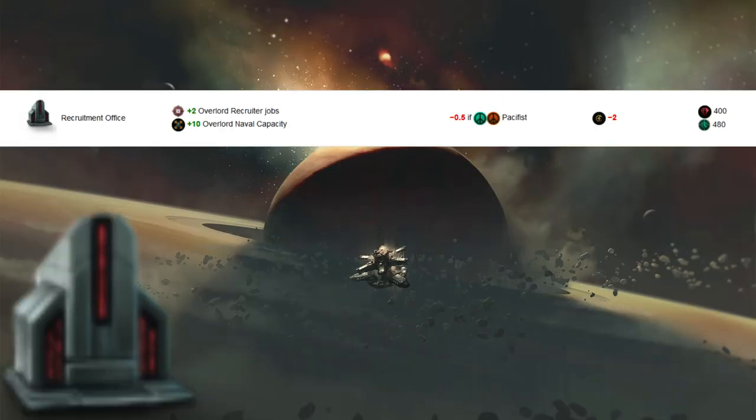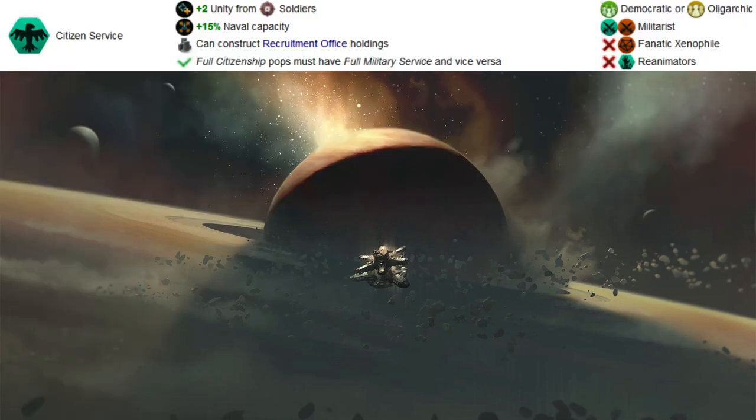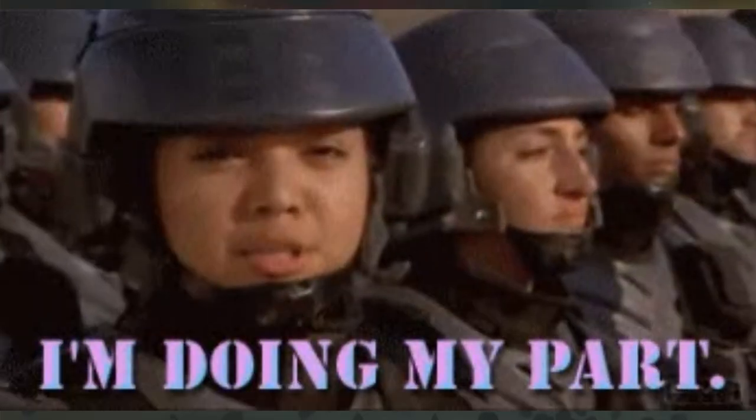The last benefit is the recruitment office holding. Building one provides 10 naval cap and two recruiter jobs on that planet. These recruiter jobs are interesting: for any non-gestalt subject with a pop species citizenship in the Overlord's Empire, there's a 20% chance a pop will migrate to the capital every five years by event. The subject also receives three planetary defense armies per job. Lastly, the flavor element — full citizenship pops must have full military service — is more for roleplay, that 'I'm doing my part' kind of feel.